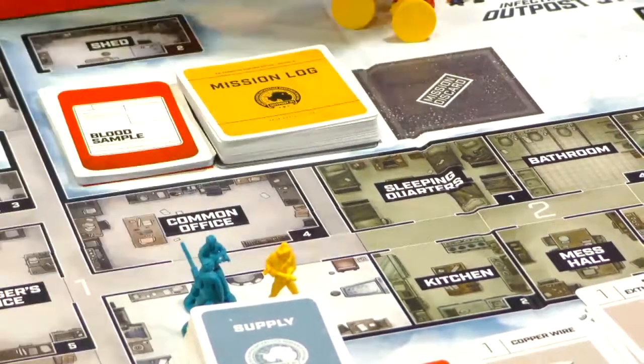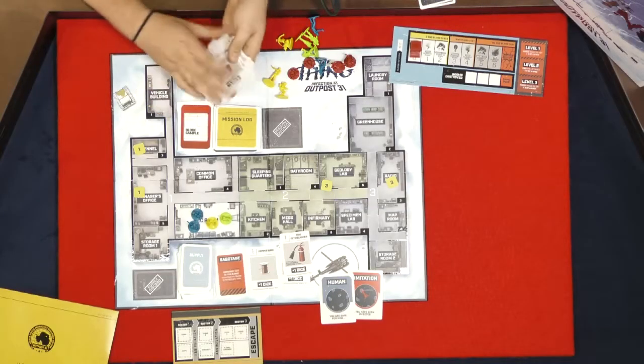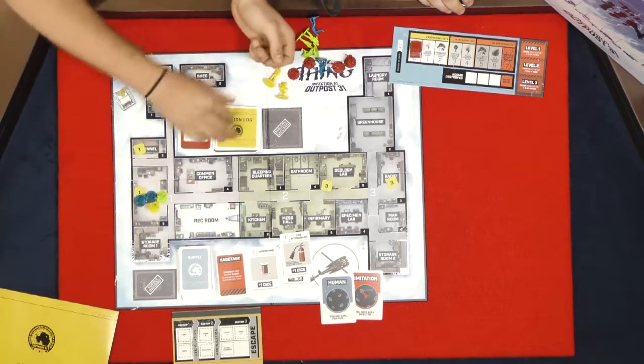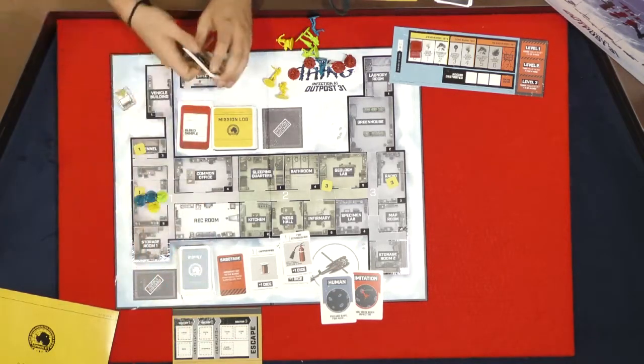In this game there's going to be a group of people stuck in the outpost. We are trying to complete missions — these missions tell you how many players you're going to need and different items you need to turn in. We have supply cards with different dice values, different weapons and items you'll find in the outpost. You need to go into the rooms to find different items — defeat a thing, find some rope, find some dynamite.